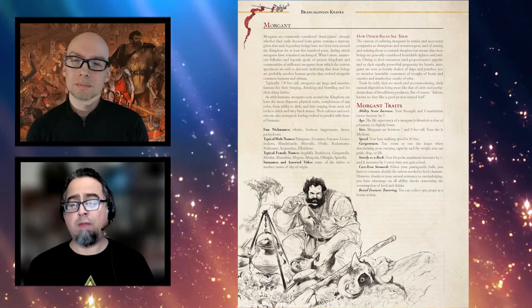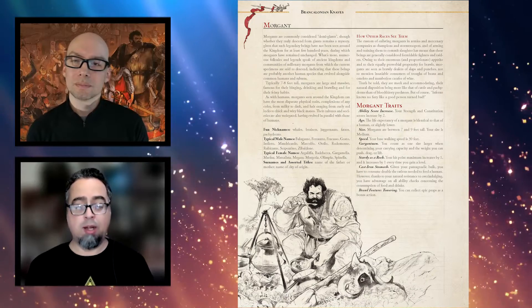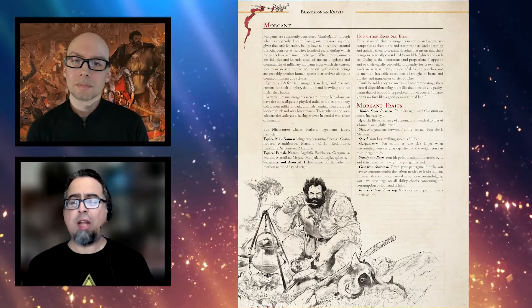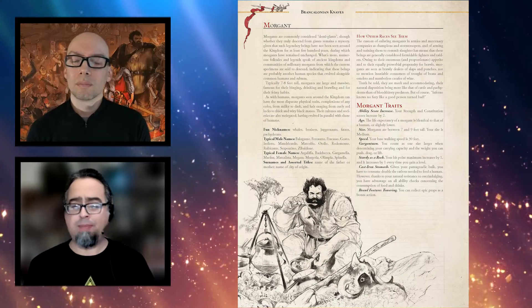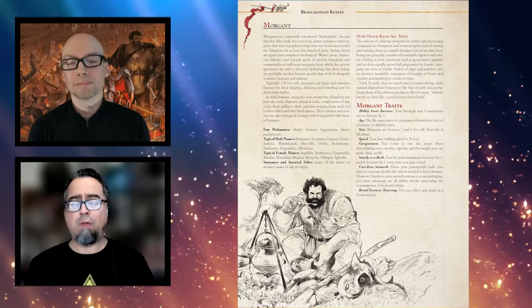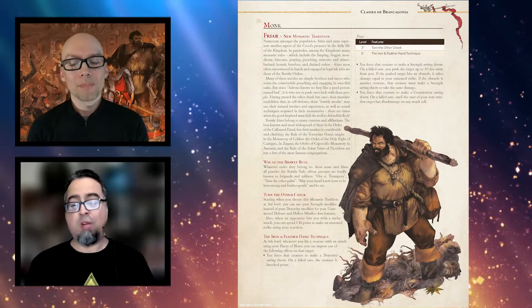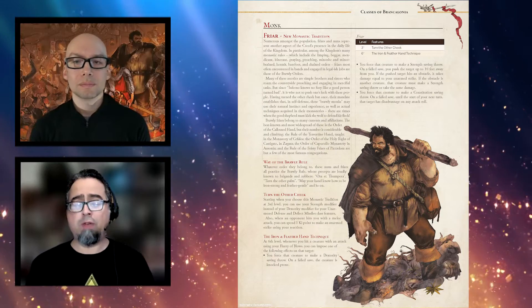Of the 6 races listed, 5 are unique. There are humans, gifted, morgent, sylvan, marionette, and malabranch. Gifted are like mutants from X-Men — humans that have an uncommon feature and a bit of magic. Morgans are a race of Andre the Giants. Sylvans are feral humans, or humans who are one step closer to beasts. Marionettes are Pinocchios. And malabranch are former demons who look closer to humans than tieflings, who are looking to forget their past.